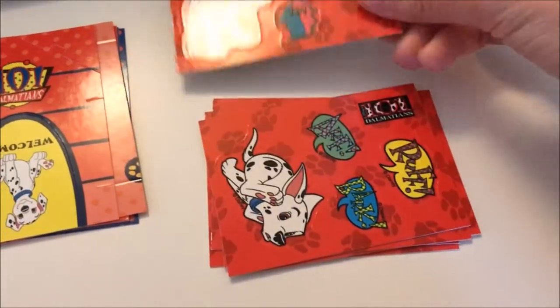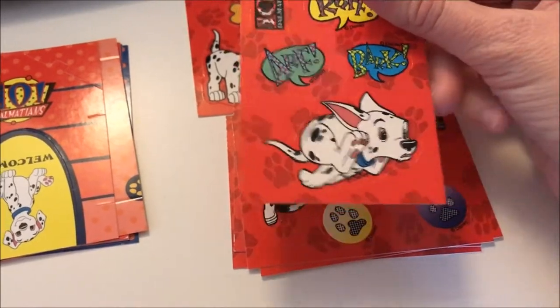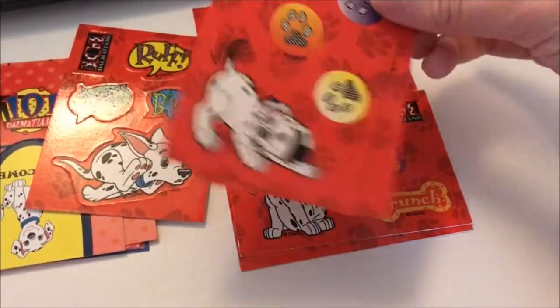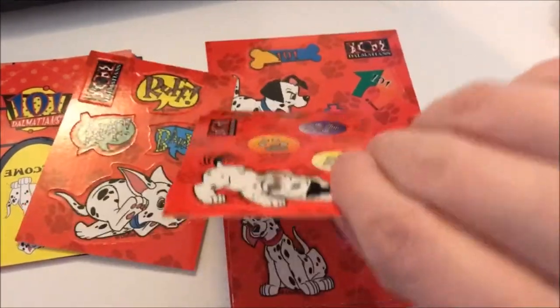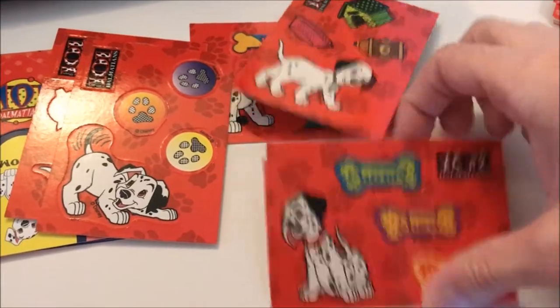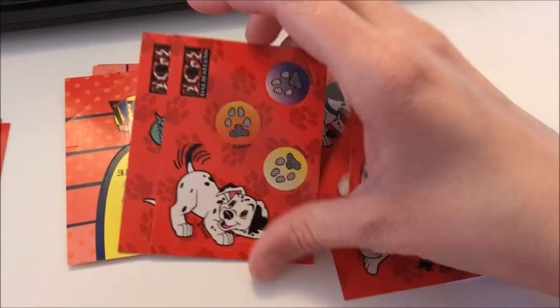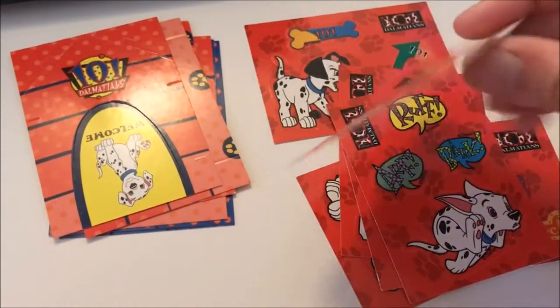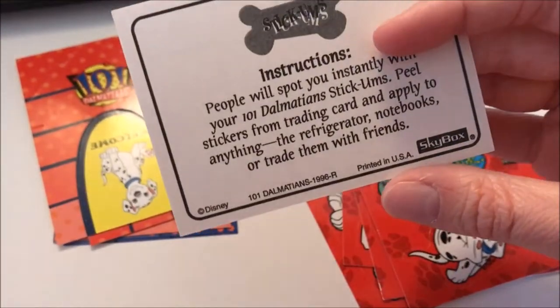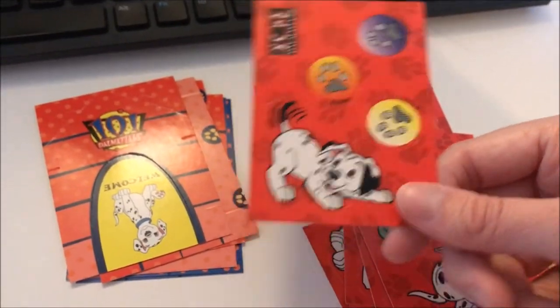Now we have stickers. We have Whizzer, Fidget, Dipstick, Jewel, Two-Tone, and Lucky. These are actually really thin stickers, but the card is kind of thick, so they don't really stick too well. I just left them on the cards — they kind of look nicer that way anyway.